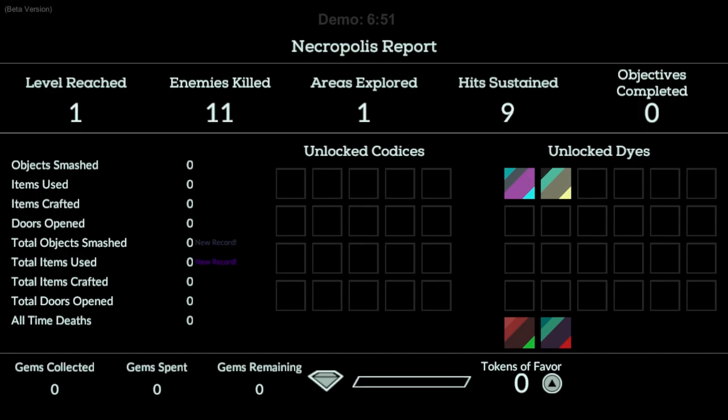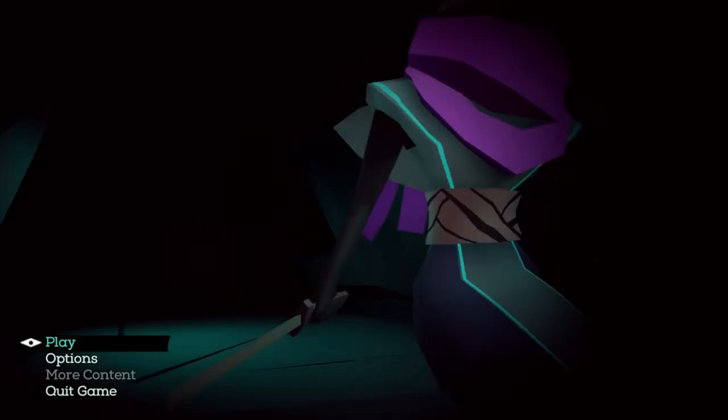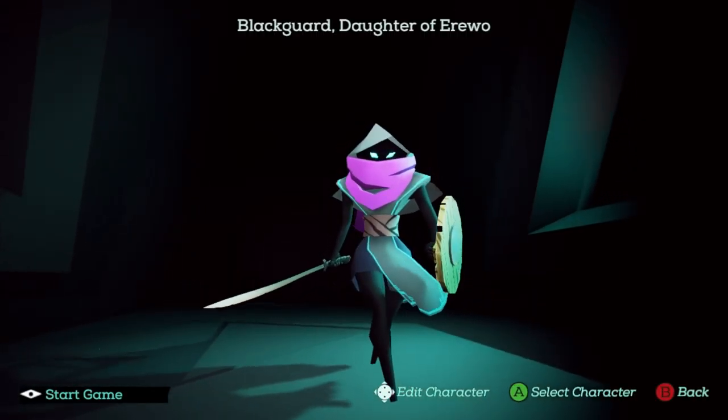And we're dead. That resets everything, and then you get mocked by the brazen god — 'Ha ha, you died.' You get a stat screen showing what you unlocked, the number of hits you sustained, areas explored, and how many tokens you've earned, so you can spend them on the next run.